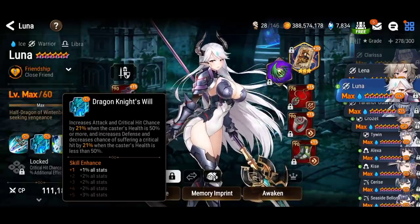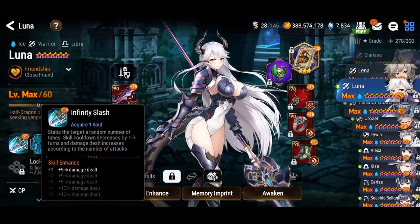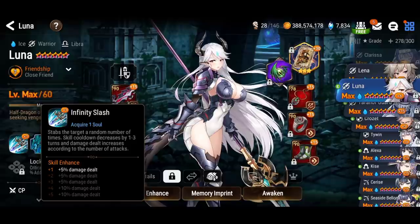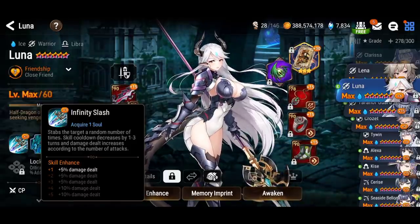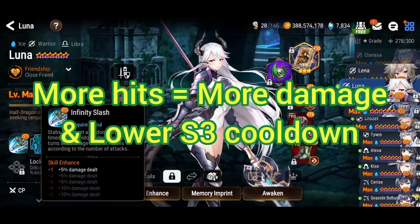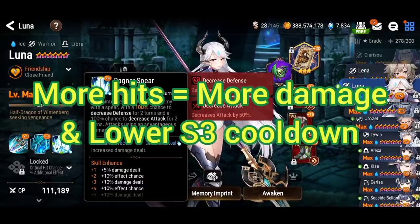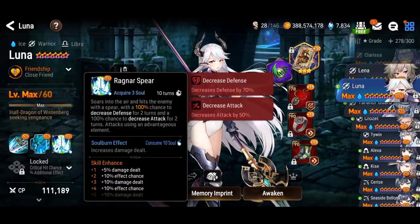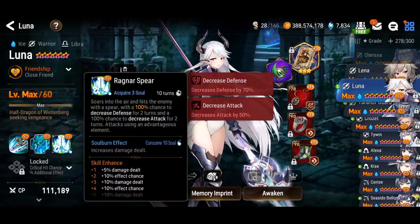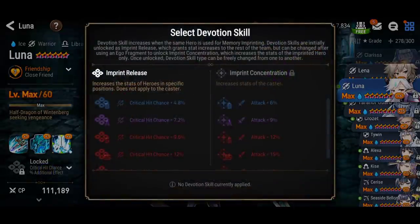You need to have 50% health or higher, and this is random — reducing the cooldown of skill number three by one to three turns, so you could be unlucky, average, or lucky. It's not that stable. When the battle begins you use skill number three, which has a 10-turn cooldown. For manual play you have a soul burn to increase the damage dealt, and this skill has elemental advantage, which is really nice.